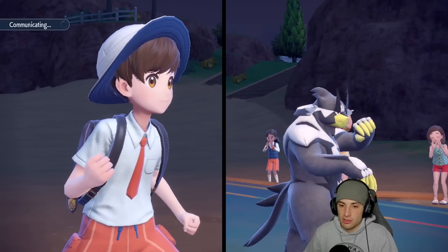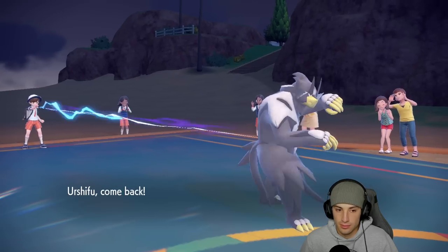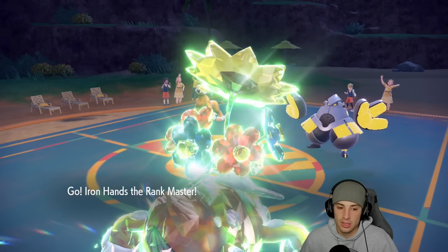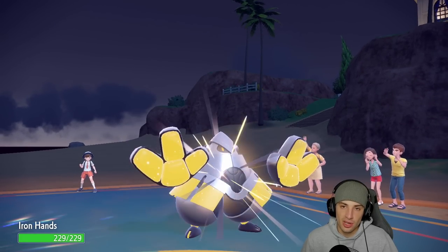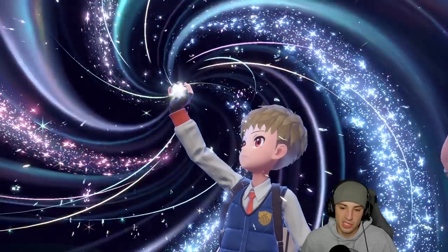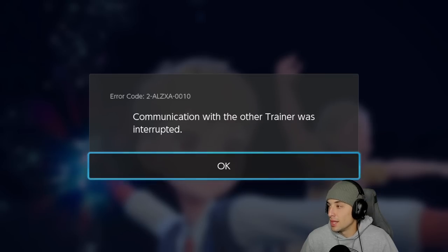I hard swap Iron Hands in and consider protecting, since a Fake Out could come into this slot too. I think they might Fake Out Iron Hands. I have such a big lead right now — I don't want to overthink or make a risky play, so just protecting is the smart play. They end up quitting after that swap — we love it!